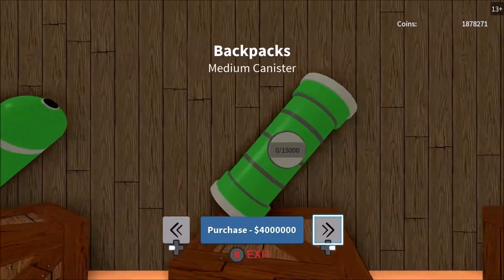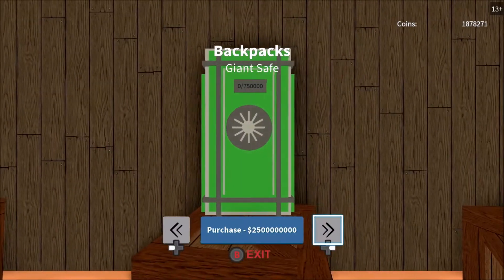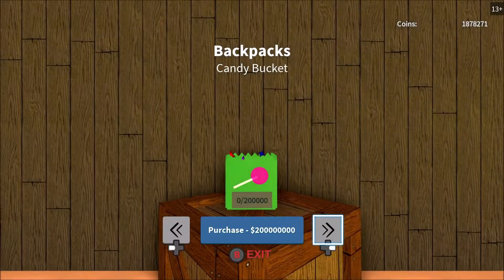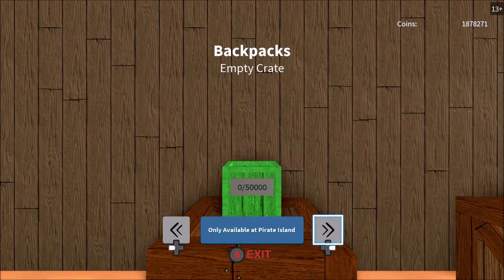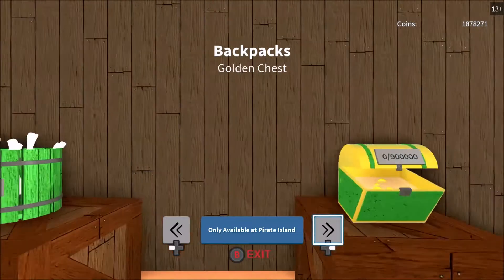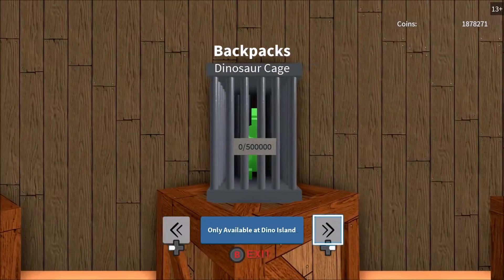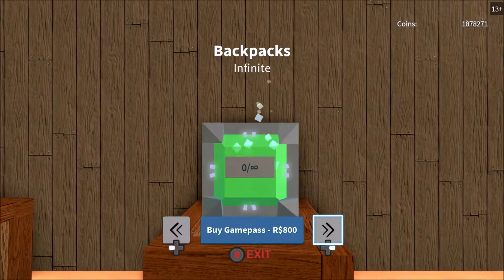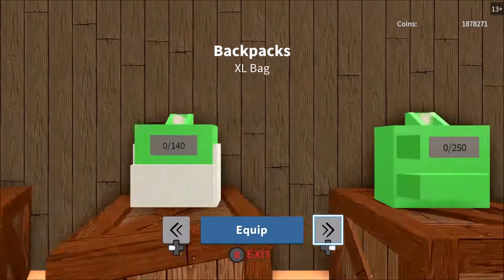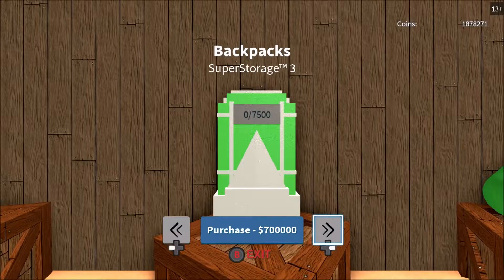I'm going to show you guys the new backpacks they just added. These aren't the new bags unfortunately. Ice Cream Sandwich is new, and I think Candy Bag is new — another candy bag — available at Pirate Island. Then you have Golden Chest, which you unlock at Dino Island, and there are more items you unlock at Dino Island as well. You also need 800 Robux to unlock the last bag.